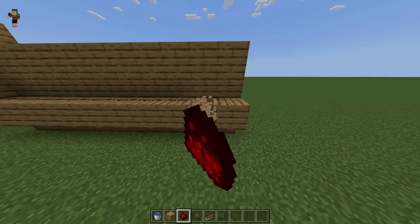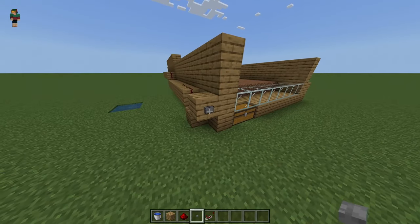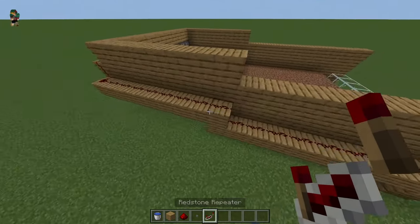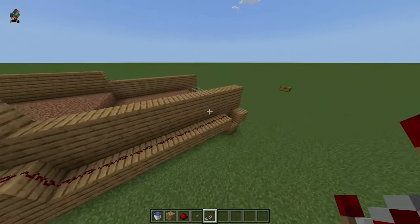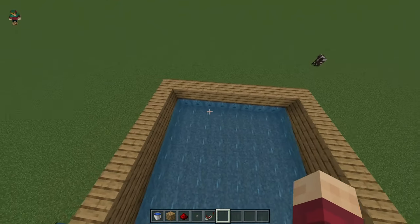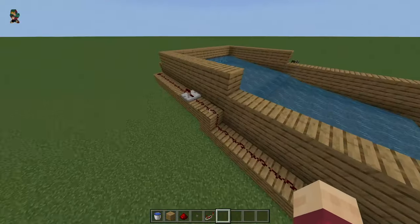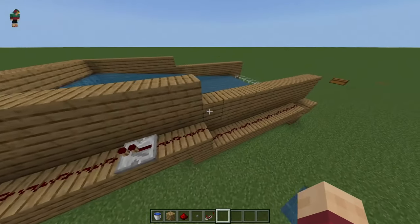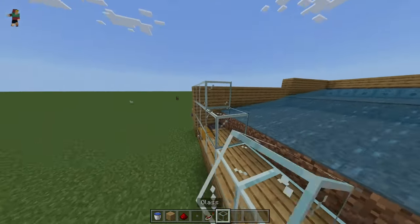Decide where you want to place your button — drop a block down, place a piece of redstone there, then place the button. When you click the button you'll see the redstone path travels but may not reach the dispenser, so you need to place a repeater. Put it about two blocks after the jump and test it to make sure the water flows. All buckets should be dispensing — if they're not, adjust the repeater position left or right accordingly. It should work fine as long as you've used the same blueprint.